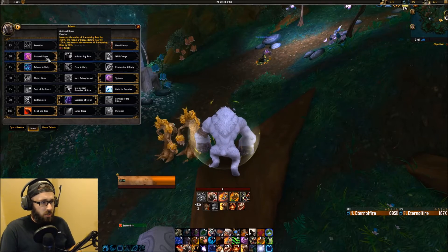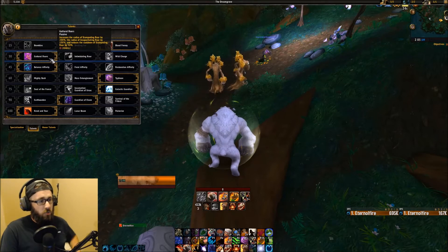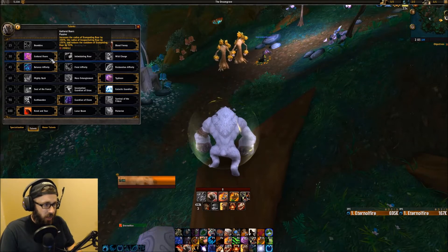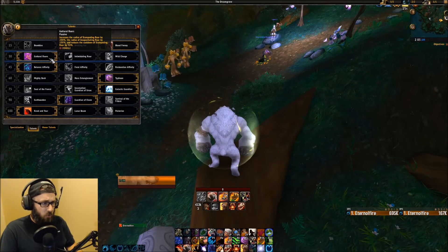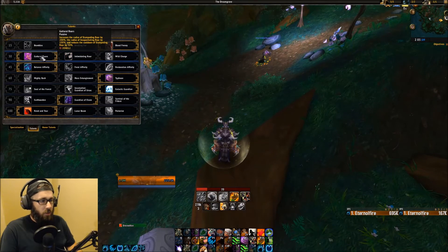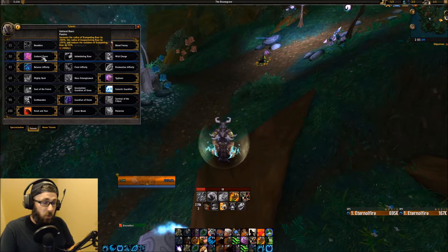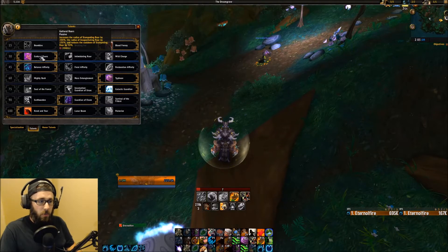In the next tier, you have Guttural Roars, which really takes the cake over the other two for most situations — raiding and dungeons. It increases the radius of Stampeding Roar by 200%, and reduces the cooldown of Stampeding Roar by 50%, so instead of two minutes it's only one minute. Reducing the cooldown by that much is really big, and your party members will love you for it. Wild Charge just gives you a charge, which I really like, but Guttural Roars is just more powerful. Wild Charge is great for something like the Mage Tower.